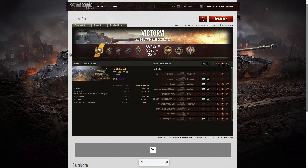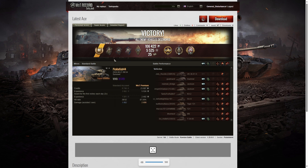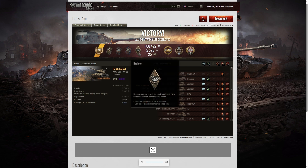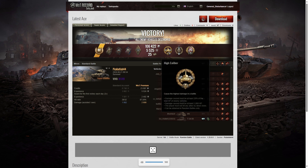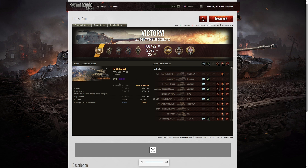That is his Top Gun and the game is won — he's got three marks! You can see why Picklefish 44 has the three-mark Super Chaffee. He got an ace tanker out of that game as well, a spotter badge for spotting at least 1000 hit points of damage, a duelist for taking down two tanks that damaged him, a fire for effect, a bruiser for at least five critical hits — he got seven — a High Caliber for dealing the most damage, a Top Gun for at least six kills, and a Tank Sniper for most damage at 300 meters or more. His WN8 from that game was 18,019.